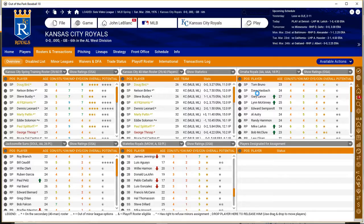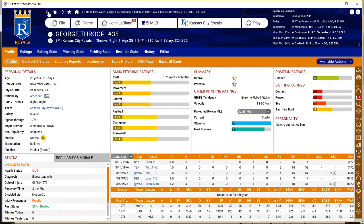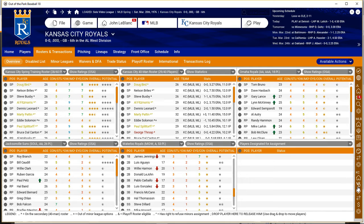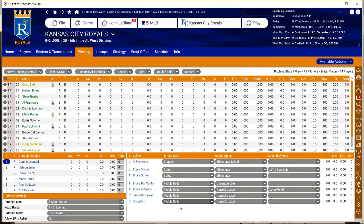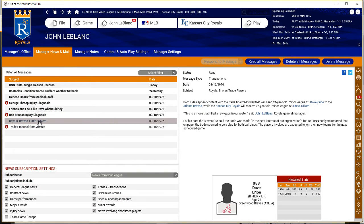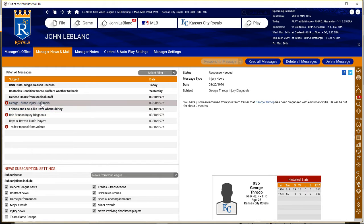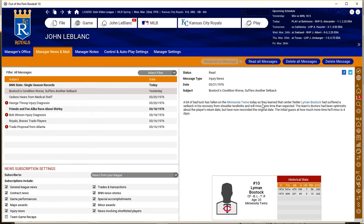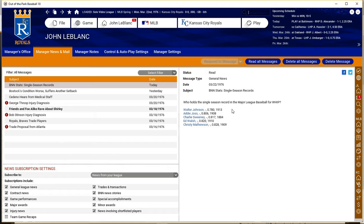Elbow tendinitis — two months for George Throop, a starting pitcher. I'll put him on the 15-day DL. Bob Stinson got hurt — two days, elbow tendinitis. Lyman Bostock: shoulder tendinitis, four more days. Single season records — best single season WHIP: Walter Johnson 0.78, Addie Joss 0.806, Charlie Sweeney, Ed Walsh, Christy Mathewson 0.828.